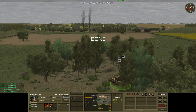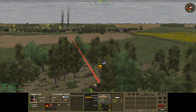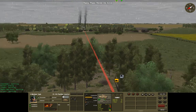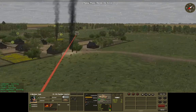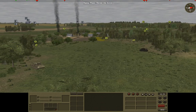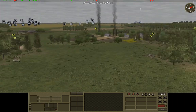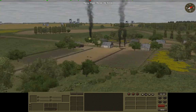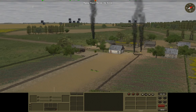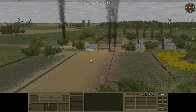In the meantime, this Panther over here was doing a little bit of firing on the enemy. We gave it blind firing orders over there to maybe hit that T-34 over here and spook it a little bit. Unfortunately the Panther misses and hits the building over here.